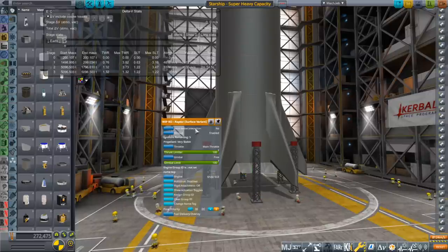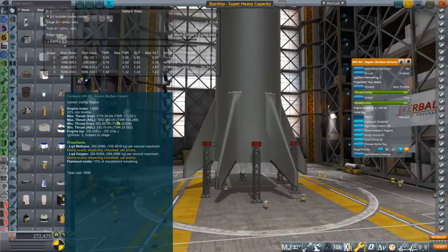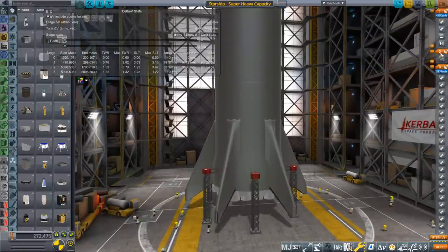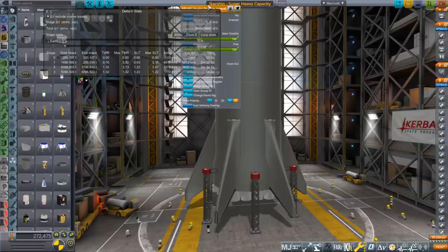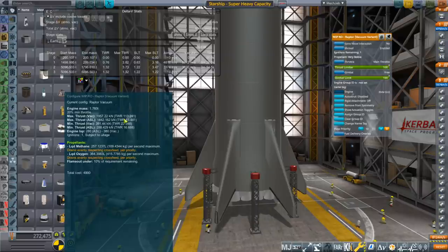Just a reminder: we are using the tested numbers for Raptor. They will probably be better eventually, but right now the Raptor sea level gets 1,779 kilonewtons in vacuum and 355 vacuum ISP. The vacuum engines, which will be on the Starship, get 1,957 kilonewtons and 380 vacuum ISP — though that's probably optimistic and should be lower than that.